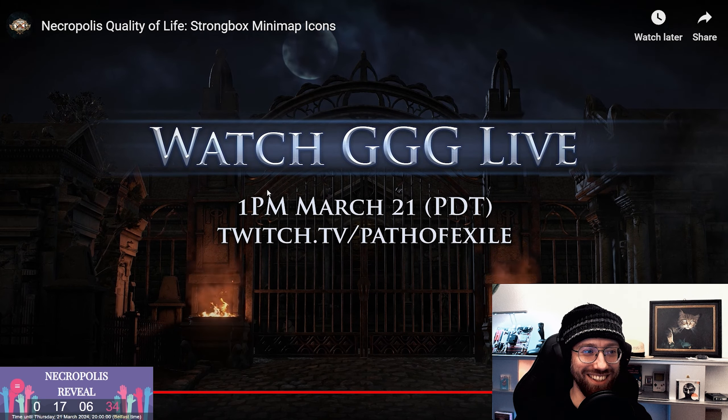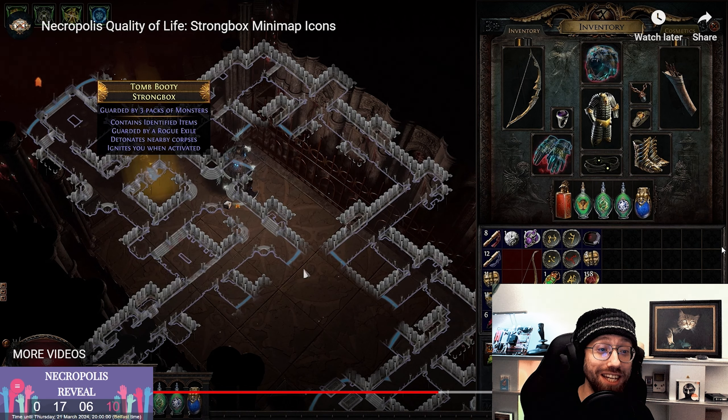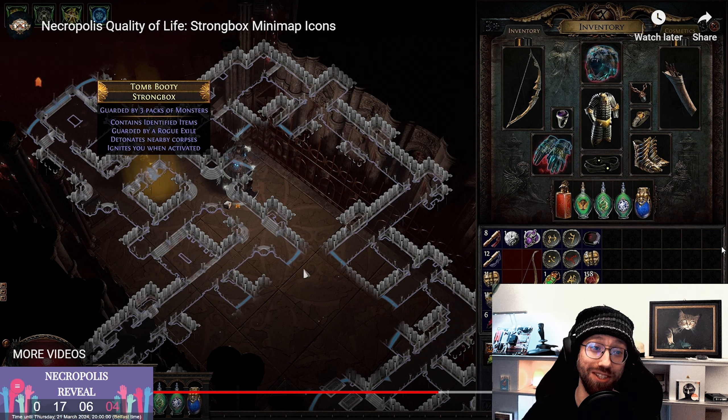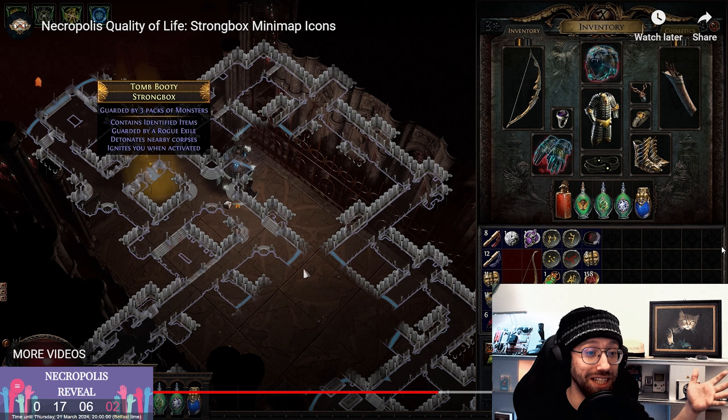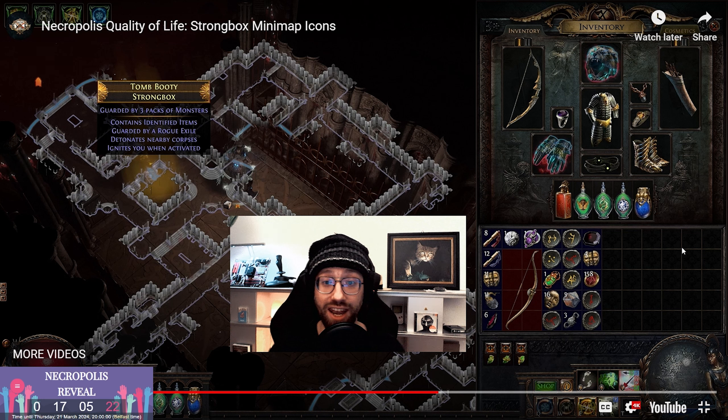We'll talk more about what we're doing with this content in our development update live stream on March 21st. Often requested, never seen, but finally here — we got minimap icons for strongboxes, just like we got for other league mechanics boxes and stuff. Ambush has received the modern league treatment and is now shown on the minimap, which is super cool.